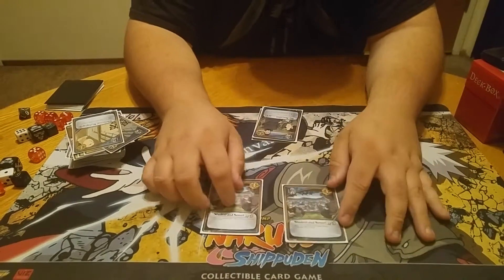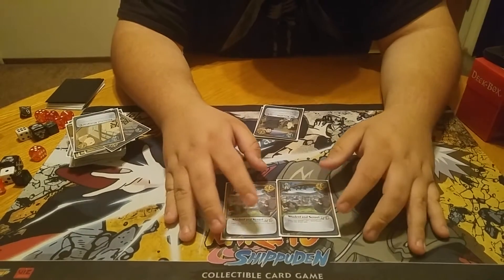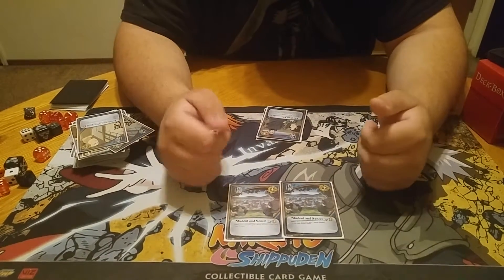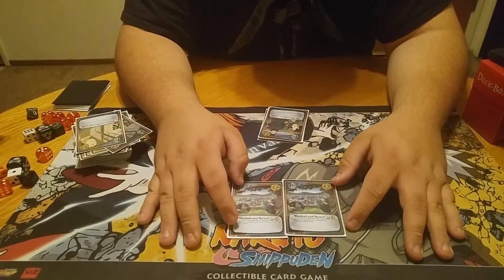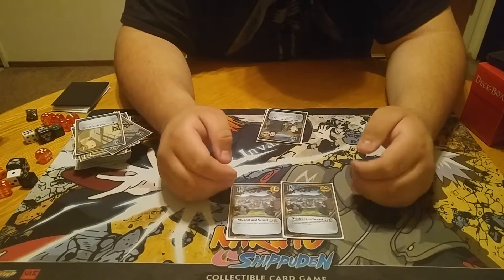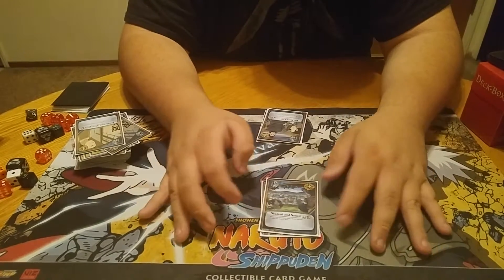Next up, Student Sensei — pretty much a staple in Earth decks now. Give your opponent a battle reward, you draw two cards. It's a turn one. I end up getting a battle reward back with the First Hokage in this deck anyway, so it doesn't really hurt me too much. Getting those two cards can set me up for the entire game. Draw cards — it's where it's at.